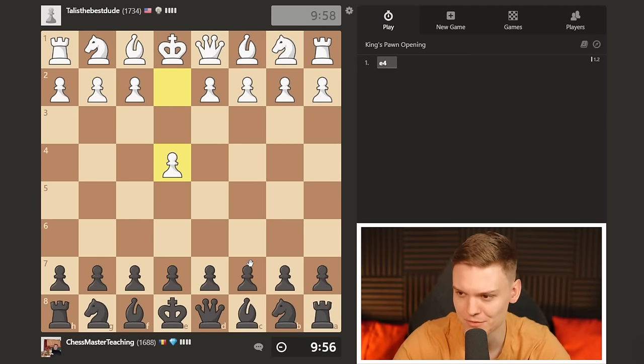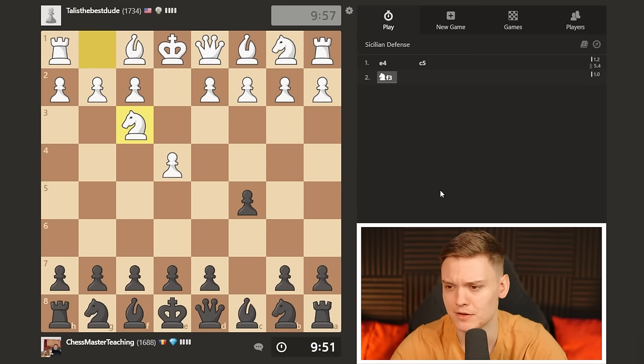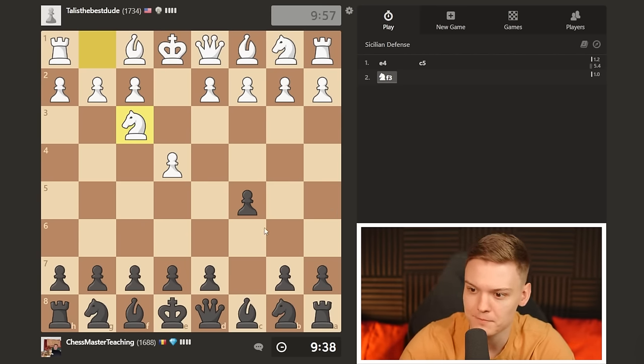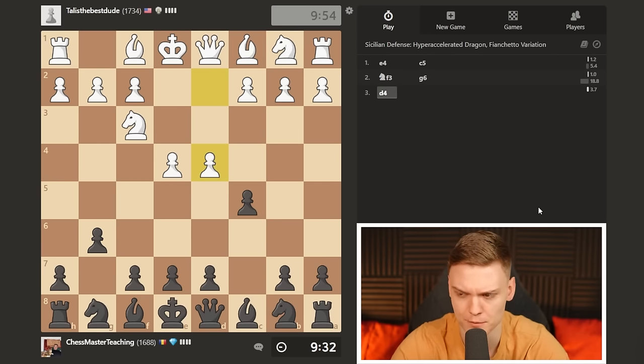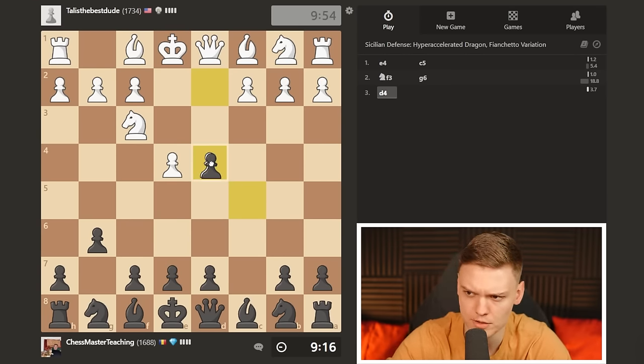All right everybody, managed to get a game with the black pieces. I'm going to be playing the Sicilian and going to be going aggressive, despite the fact that I just got a haircut and I look like a five-year-old. My argument for that would be five-year-olds are pretty good at chess nowadays, so I'm going to take that as a compliment while I'm going to be playing the accelerated dragon. You can call it hyper-accelerated dragon - it is the same thing.